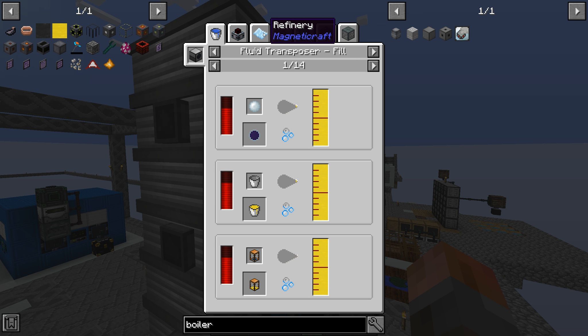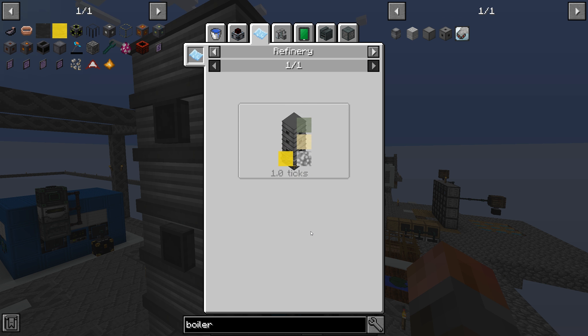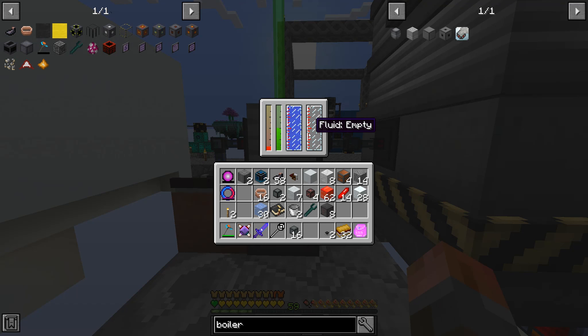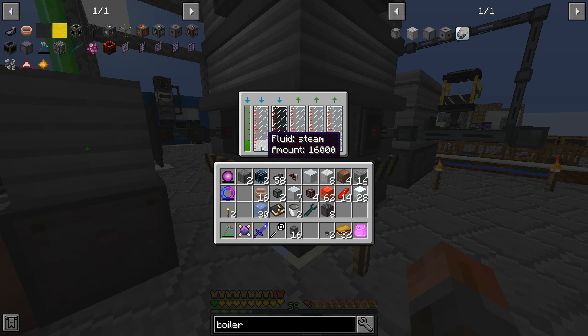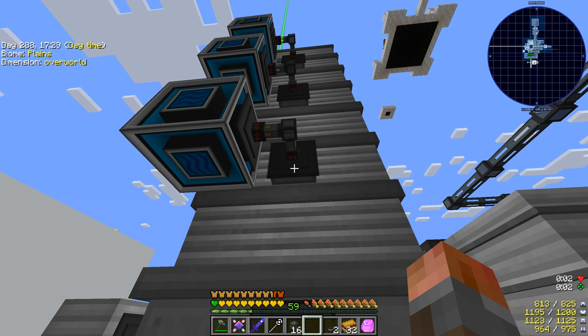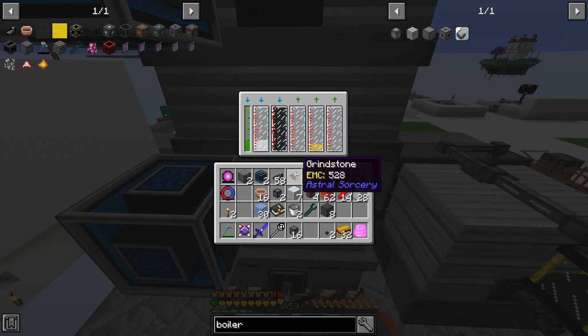LPG is the next stage. The LPG will then get converted across into - there we go, we need another refinery. So that's going to be fun to craft all those blocks again. We're going to need some more steam. I'm not sure if this actually produces enough steam for both - maybe, it does sort of convert.